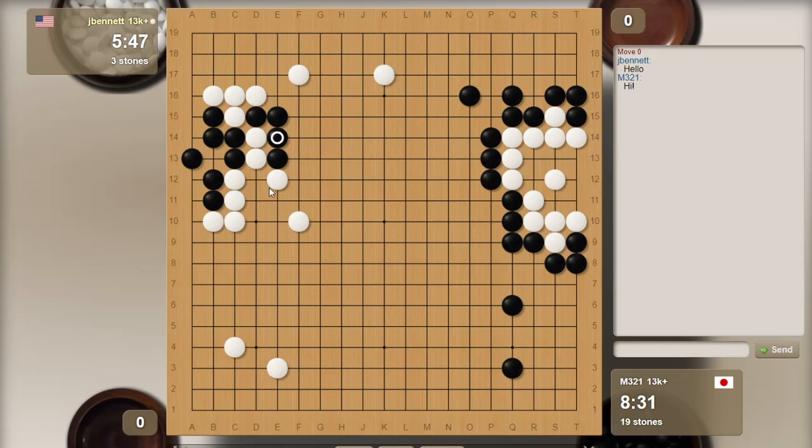He's put these two stones in atari. Thinking I extend up, he takes, and I just block here - but it gives him an eye. Actually it doesn't give him an eye. So if I extend up here, let him take, and then I block. He could take another move to make one eye, but then he's connected. Let's keep him disconnected, keep those four stones unsettled, and try to build here as he tries to live.